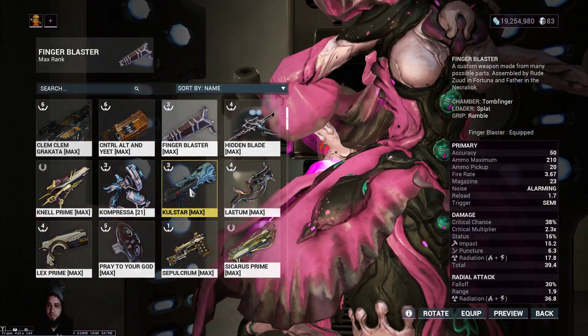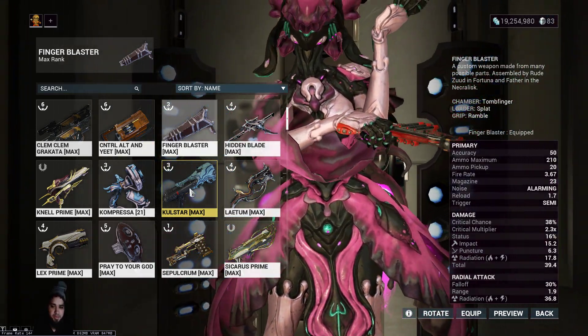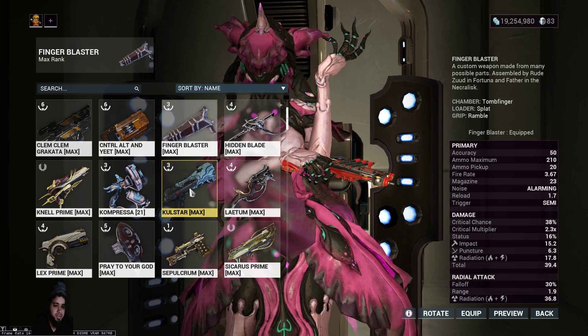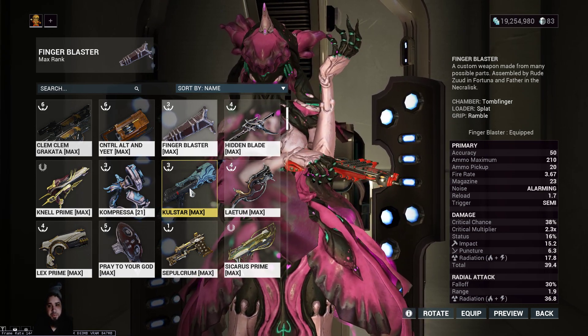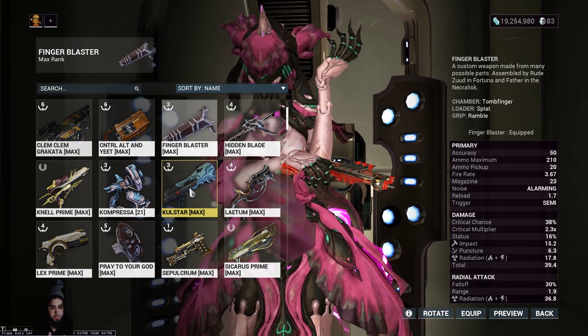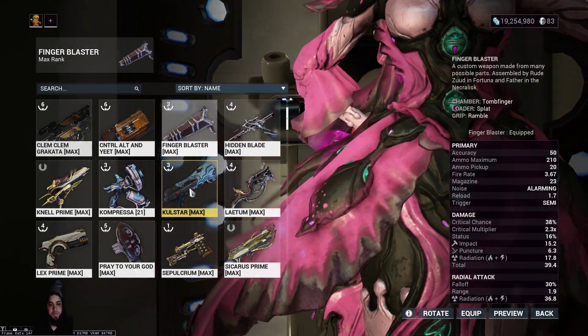Hey cuties, what's going on, welcome back to another video. I am Shiro and today we're going to be talking about a kit gun — I don't think I've done a kit gun yet — so we're going to be doing the Tombfinger pistol. I've done a Tombfinger rifle build before and it's okay.